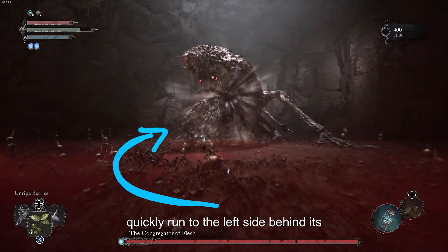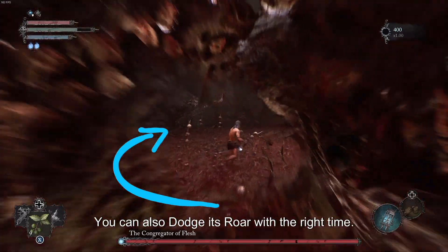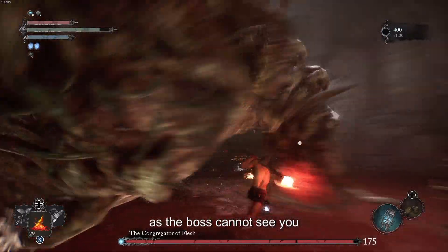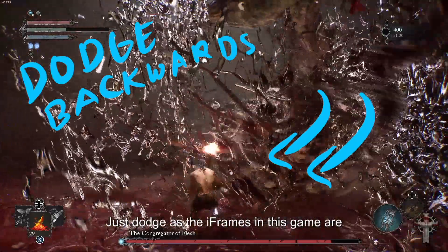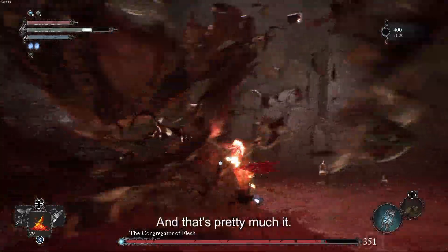Now when you start the fight, quickly run to the left side behind its right foot. You can also dodge its roar with the right timing. For the cheese strategy, just stay behind the right foot as the boss cannot see you. It occasionally does a jump attack which messes up your target camera, but don't panic. Just dodge, as the i-frames in this game are pretty generous, and that's pretty much it.